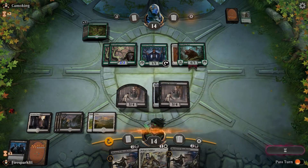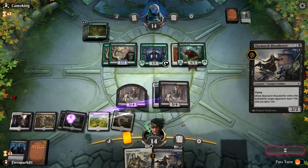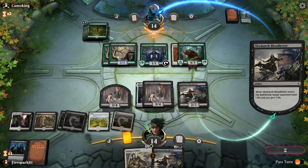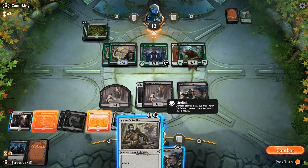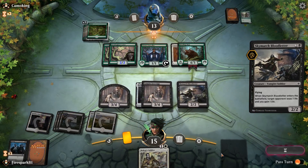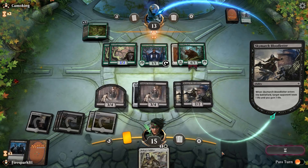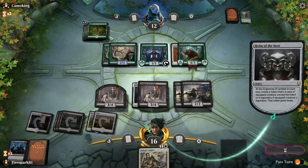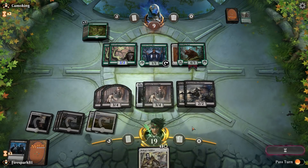He's not even going to attack, just sitting there. We throw out another Vampire Sovereign just to hit him for one more and transfer that life over. Now I think he knows he's lost — he's just counting down the time. We cast another one since we have the mana. Thanks for the life! I should rename this deck 'Siphon' because that's essentially all we do.